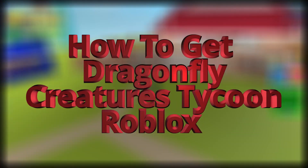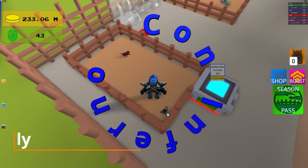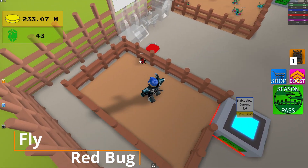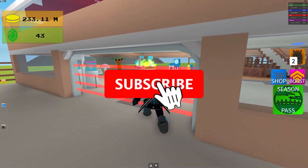Hey guys, today I'm going to show you how to get the dragonfly. First, get your fly and red bug — I just made a video on how to get both of these — and then you go over to the fusion chamber.